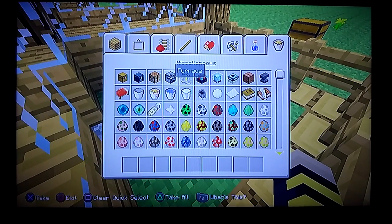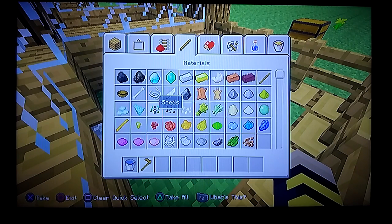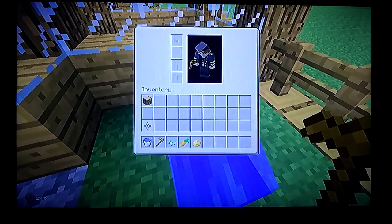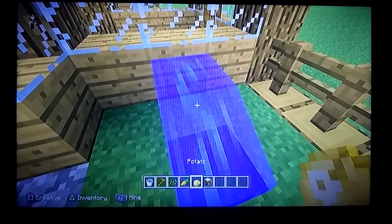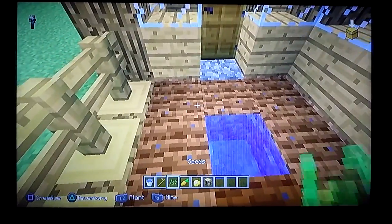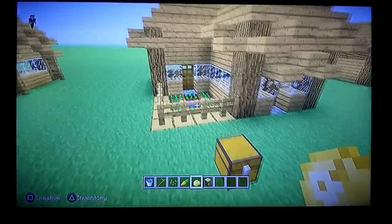Now grab the stuff you need for the garden. You're gonna need water, a hoe — any type, doesn't matter — and some wheat seeds, or anything you want to plant. Go ahead and till all this up. That's the garden done.